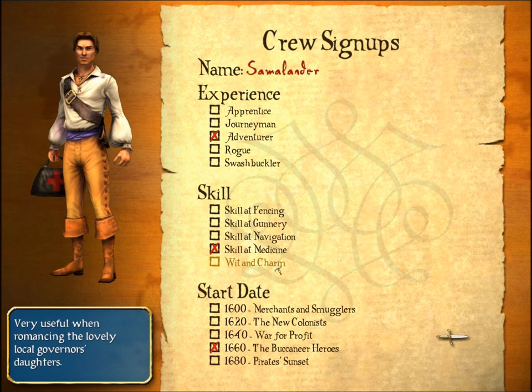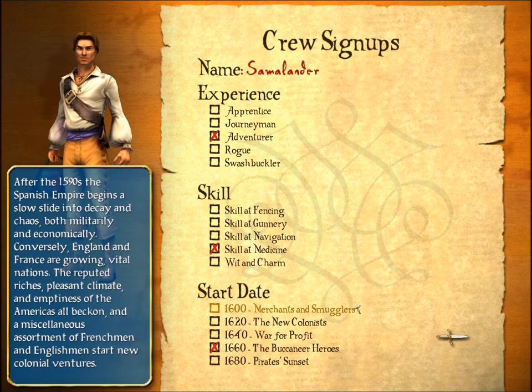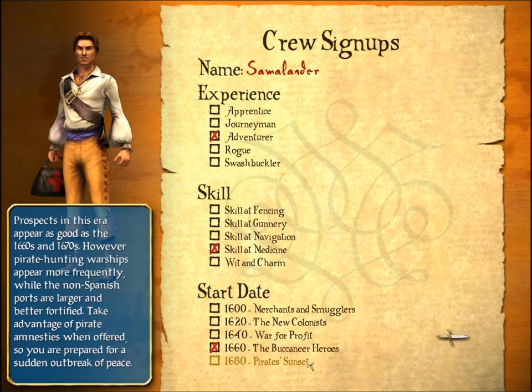Quentin Charm is useful if you want to have a governor's daughter in every city, which is not a bad idea. Alright, start date — you can pause and read what the start dates actually mean. In general, the Buccaneers' Heroes era is the easiest to start off with, although you will run into the Pirate Sunset at the end of your lifespan, say 30 or 40 years down the road, which is entirely possible in this game.